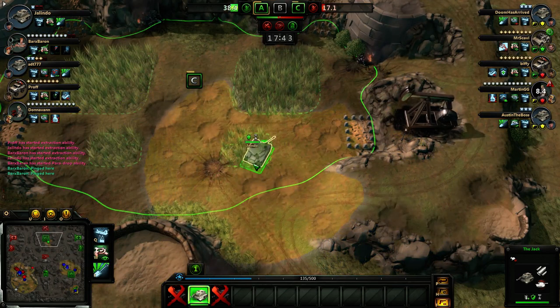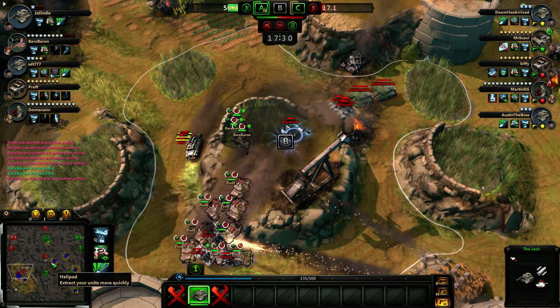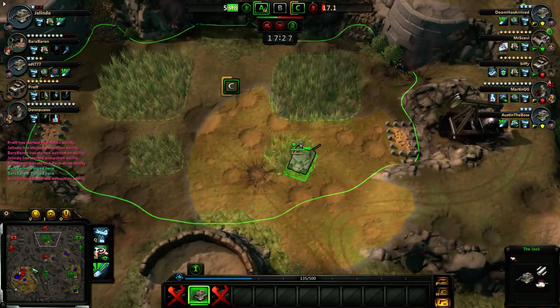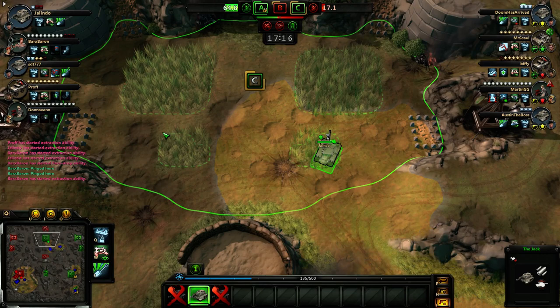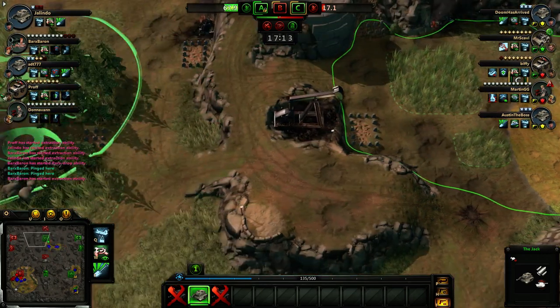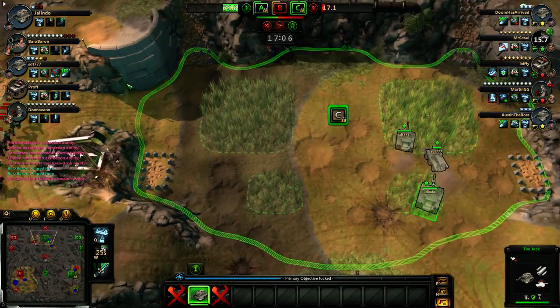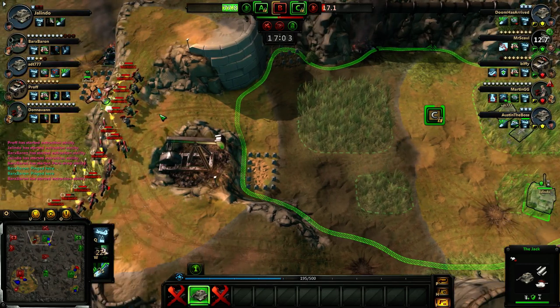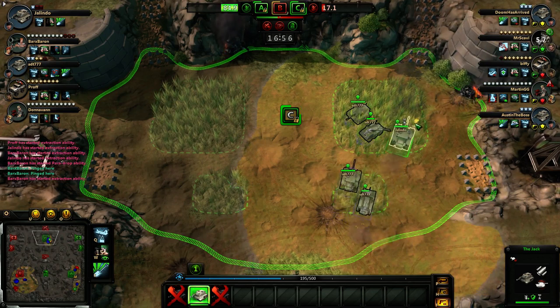I'm just going to sit in this little square here. Try to take as many points as I can before they come and get me. We are getting completely stopped. We haven't even killed one of their units yet. It's a bad deal. We should probably use this to spot any incoming enemies. There comes one, we're going to retreat. Martin GG is on his way and we don't have a good way of defending ourselves against that.